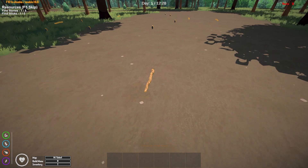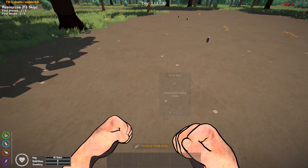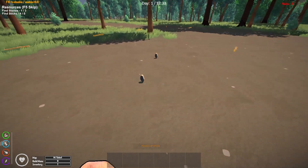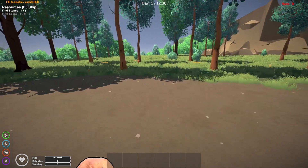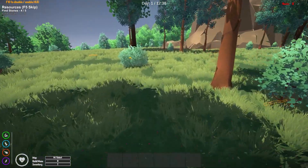We're going to have to craft a little campfire, craft a tent so we can save our game, and craft some spears. I'd like to get a workbench put up before the episode is over. Let's go over here and see what we can find — there should be a berry bush over here.